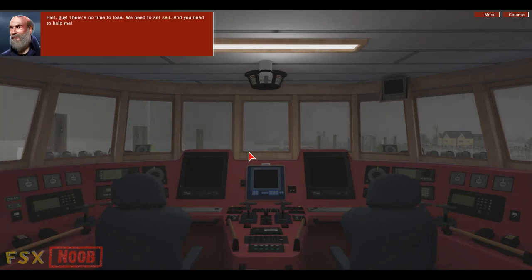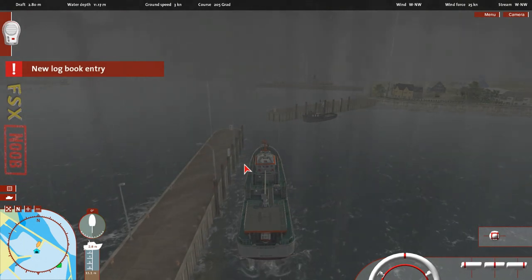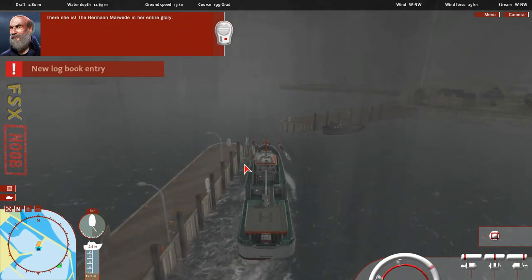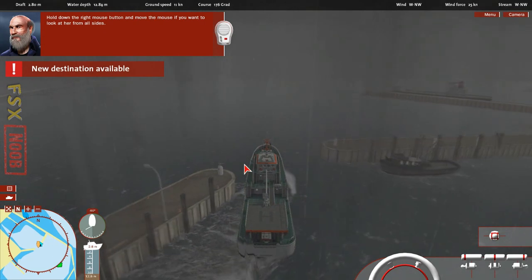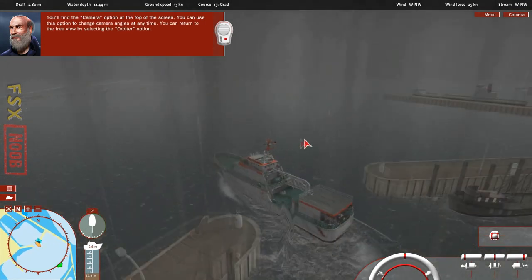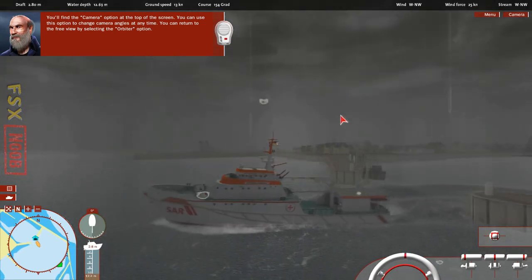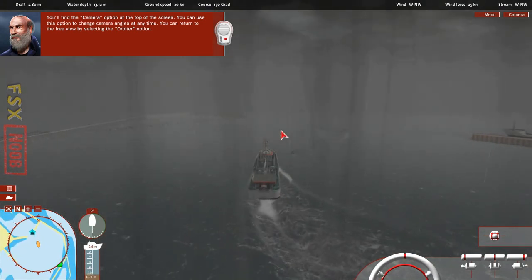Pete! There's no time to lose. We need to set sail, and you need to help me. There she is — the Herman Marvita in her entire glory. Hold down the right mouse button and move the mouse if you want to look at her from all sides. You'll find the camera option at the top of the screen. You can use this option to change camera angles at any time. You can return to the free view by selecting the orbiter option.